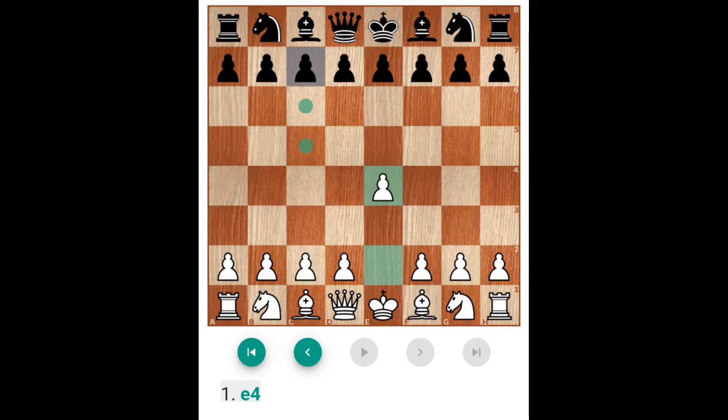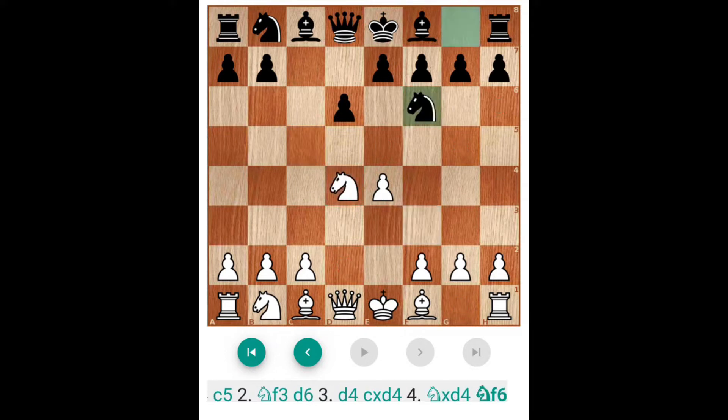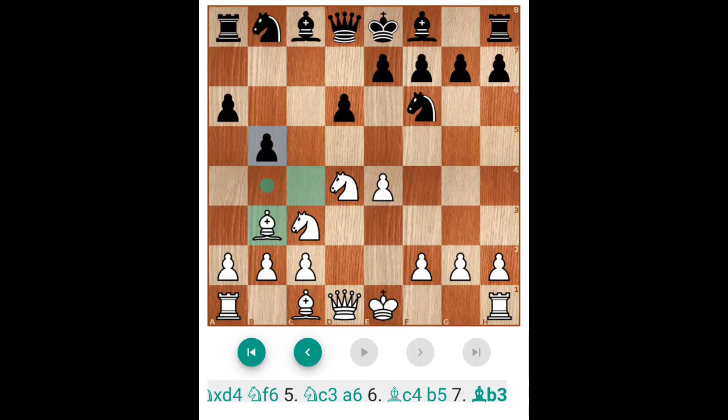E4 then C5, Knight F3, D6, D4, C captures D4, N captures D4, Nf6, and NC3. Bishop to C4, A6. Now Bishop C4 — if the player plays B5, here Bishop to B3. And if the player goes for B4 and thinks he will capture the pawn, then what happens? Knight D5.